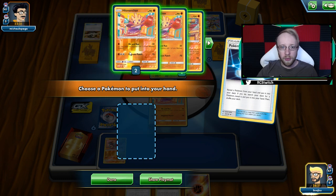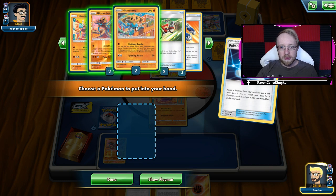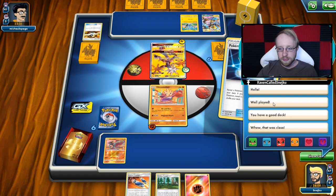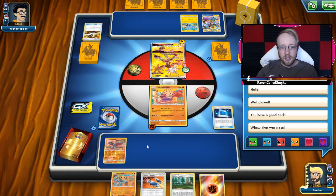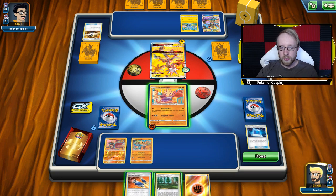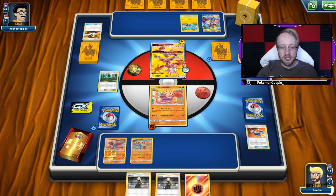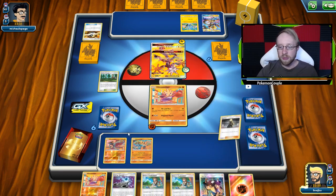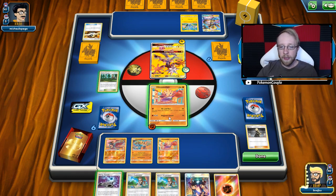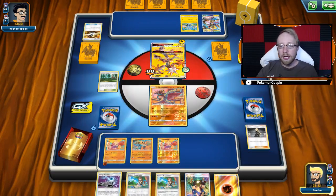Oh, we do not actually have Diancie - that changes a lot. Okay, let's go with Hitmontop, let's have the whole combo on our side and see. If we play the energy and Viridian Forest this time, I'm going to play Custom Catcher to draw those two additional cards. There we go - I have not played any supporter, so there goes Cynthia. Custom Catcher not only switches our opponent's active Pokemon but also drew us into Cynthia. 60 damage, and of course we're switching with Hitmonlee.